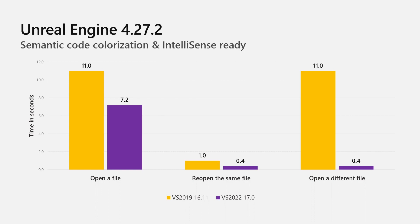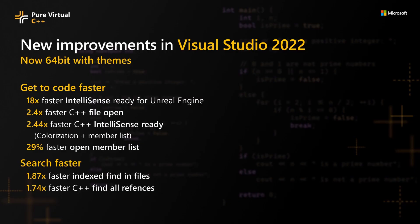Previously, it took the same time to open the first file and any subsequent files. In VS 2022, you will see a moderate boost when opening the first file. When you open any subsequent files, however, the times are now drastically faster for colorization and IntelliSense-ready. This speedup is available in UE4.27.2 and later.